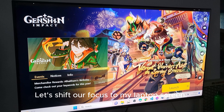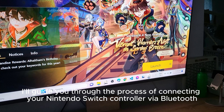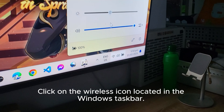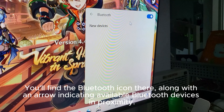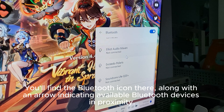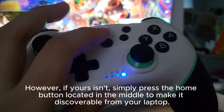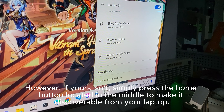Let's shift our focus to my laptop screen. I'll guide you through the process of connecting your Nintendo Switch controller via Bluetooth. Click on the wireless icon located in the Windows taskbar — you'll find the Bluetooth icon there, along with an arrow indicating available Bluetooth devices in proximity. In my case the controller is already connected, but if yours isn't, simply press the home button located in the middle to make it discoverable from your laptop.